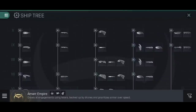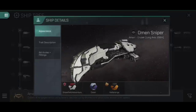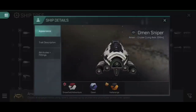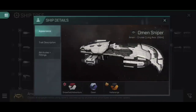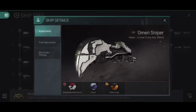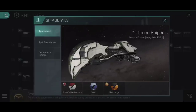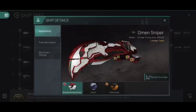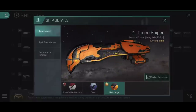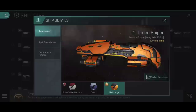Let's jump into the Amarr Empire ship tree and have a look at the Omen Sniper, which is of course a Tech 8 cruiser. The ship itself, I'll be honest, it's not one of my favourite designs. Like most Amarr ships, it's a little bit too ostentatious and a little bit too curvy for my personal tastes. I like my ships a bit more rugged and streamlined — Minmatar and Caldari tend to win the day for me. That said, the Snowfield Adventure skin is pretty dapper on it, and the Halorange from the Crimson Harvest last October works really nicely too.